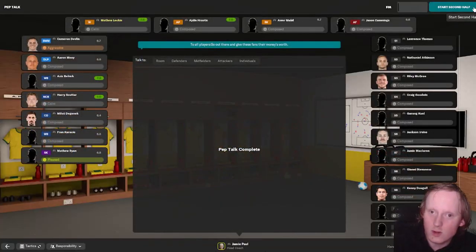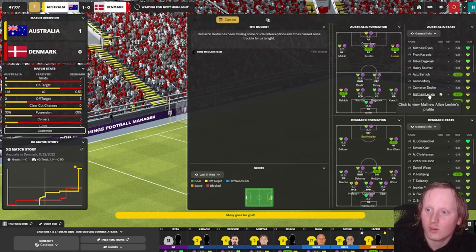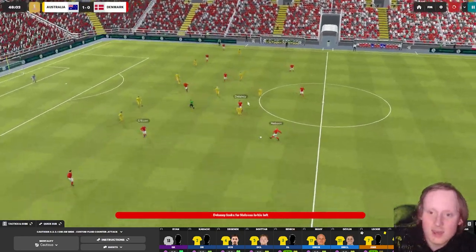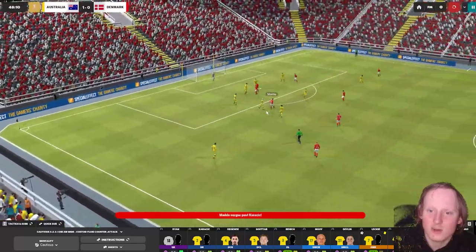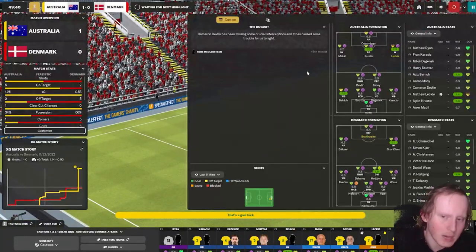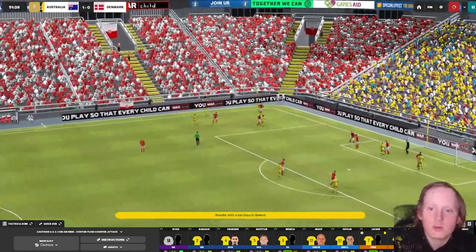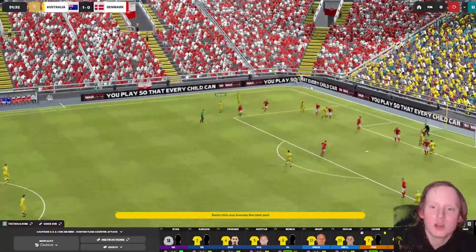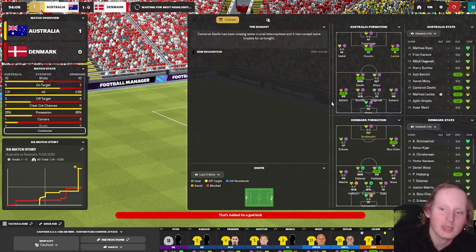I don't want to say that we're starting well, but we're starting better than we needed to. Leckie scores the goal. Denmark on the attack early in the second half - they know this is their best chance for points. Hrustich, Beyich, Devlin puts it in, over to Leckie - and it is over the bar for a goal kick.